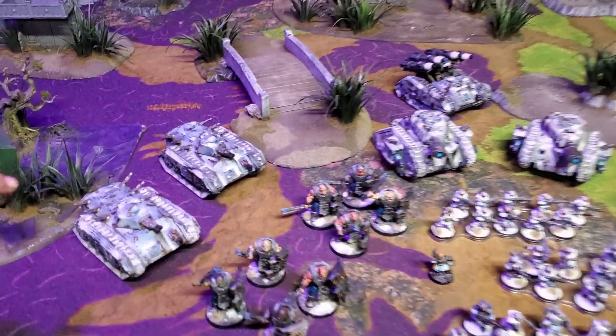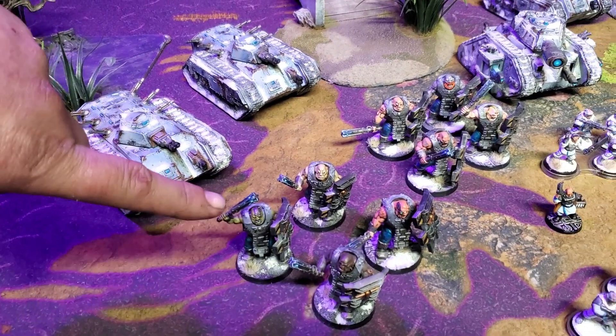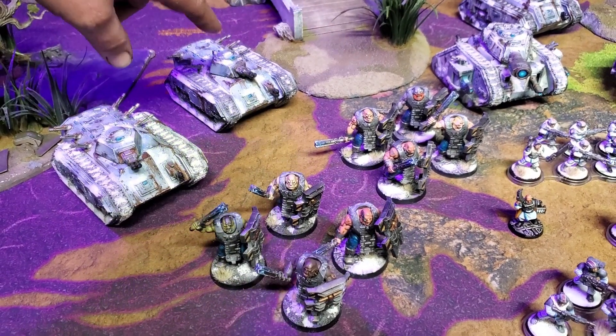We've got a couple of Bulgrin units — four-man Bulgrin units with slab shields — and each of them take a dedicated transport of Chimera with two Flamers. So that's two units of the same.